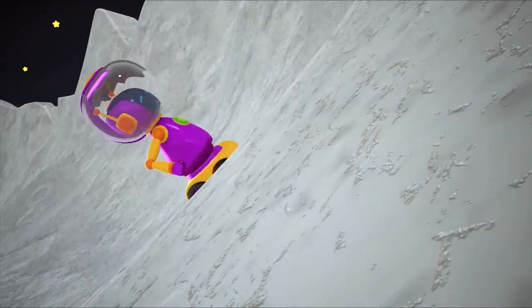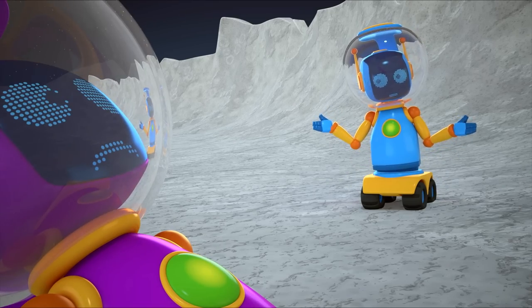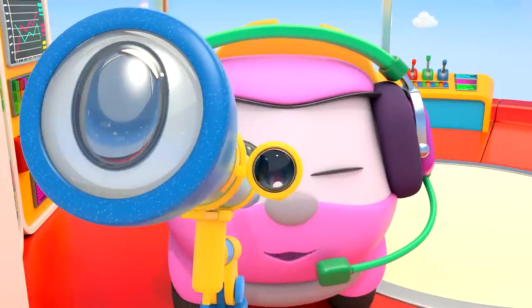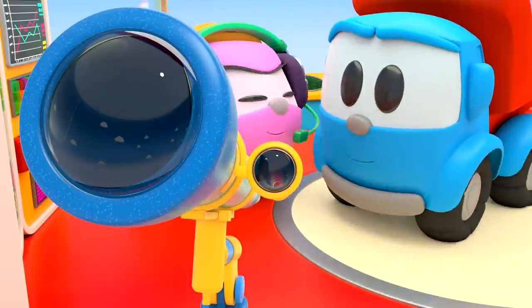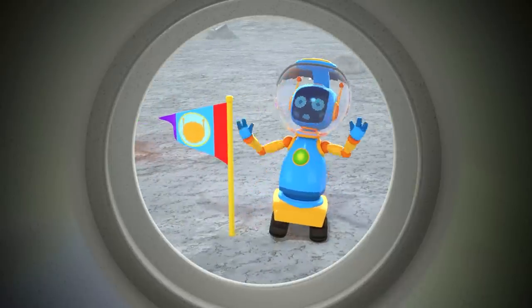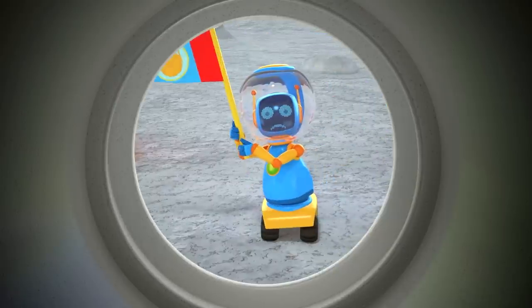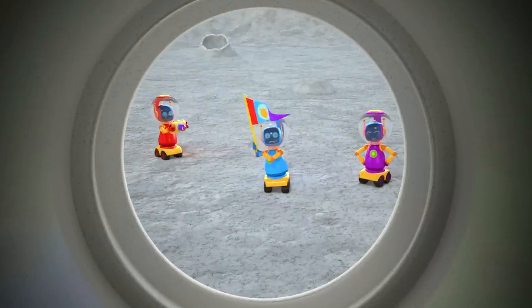To take the photograph, they'll have to climb somewhere higher. It's very hard to get back up — their wheels keep spinning. Careful! Clumsy robots. Leo also wants to look through the telescope. The robot is waving a flag — he wants to say something. It looks like the robots are stuck in the crater and can't get out.